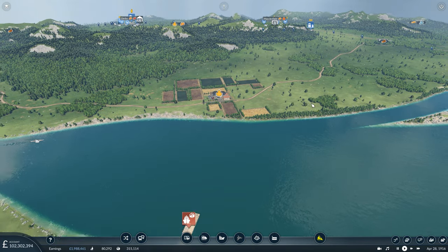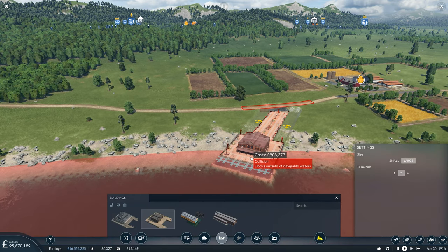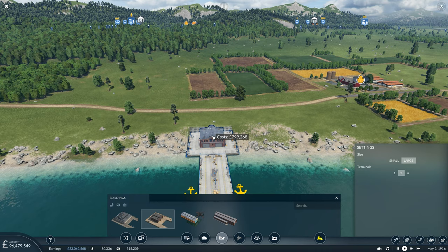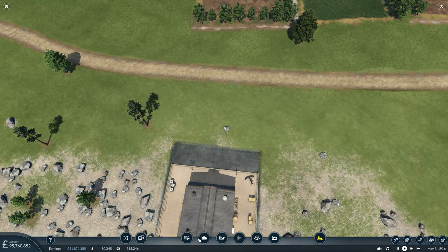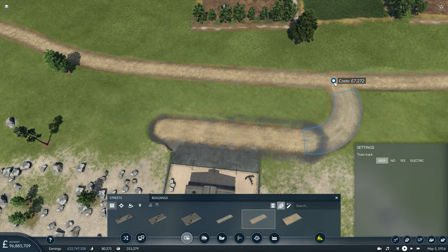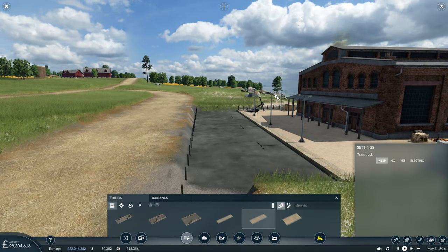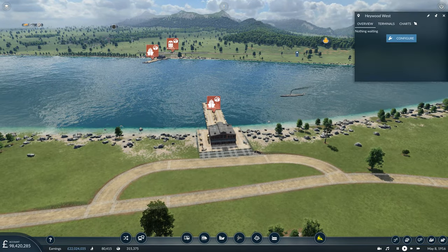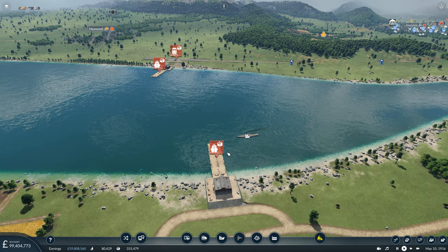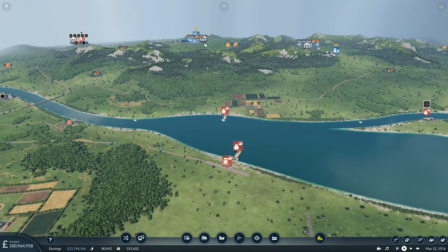We're also going to need a harbour over this side of the river as well, so let's get that set up immediately while we're in the area. Just quickly connect it up as per standard. I spend so much time trying to get a nice road connection — I must waste hours of my life doing that. We'll call this Haywood Harbour West. Basically it's going to be a short shuttle service using ships across there, ferrying the trade goods over to this island so we can get them dropped off into Derby, Macclesfield and Ulverston.